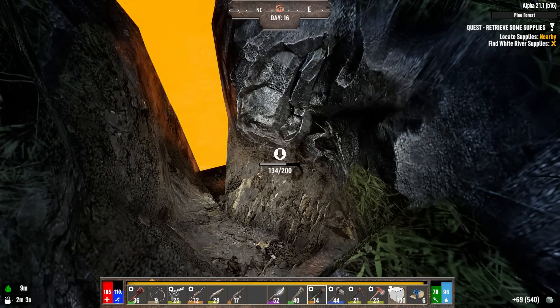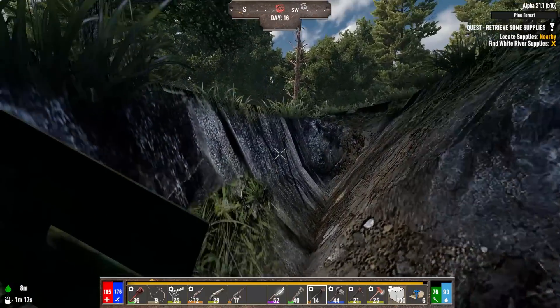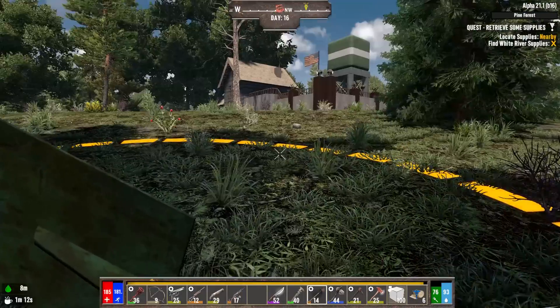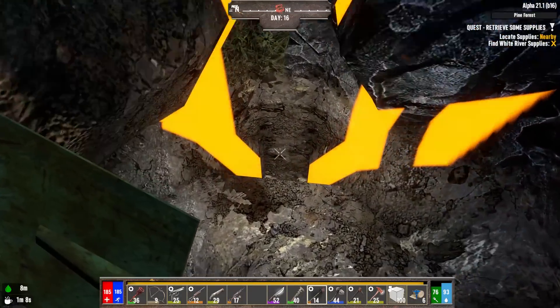I'm going to dig down around a little bit here. The circle is definitely staying right here — normally when the circle collapses it moves from one side in towards another, so I have to assume it's on this side somewhere. Oh, there's something else I wanted to mention to you guys because I forget sometimes.